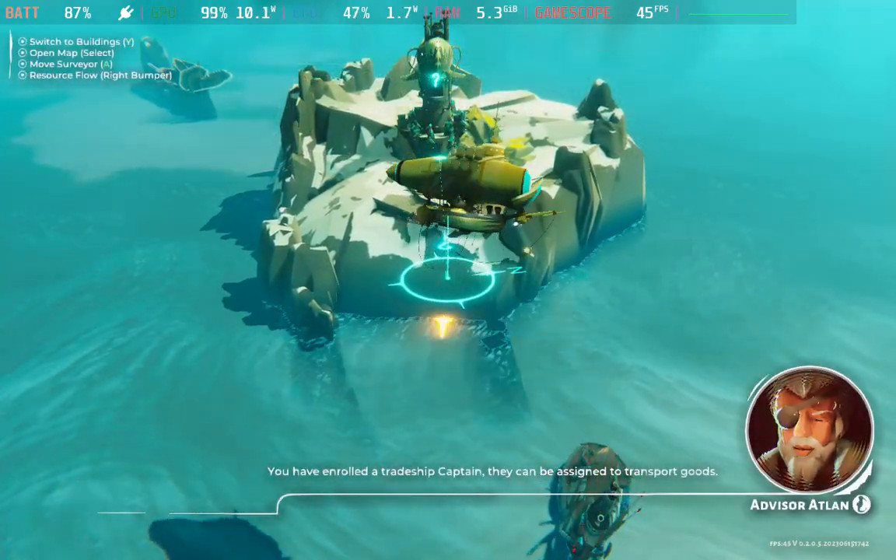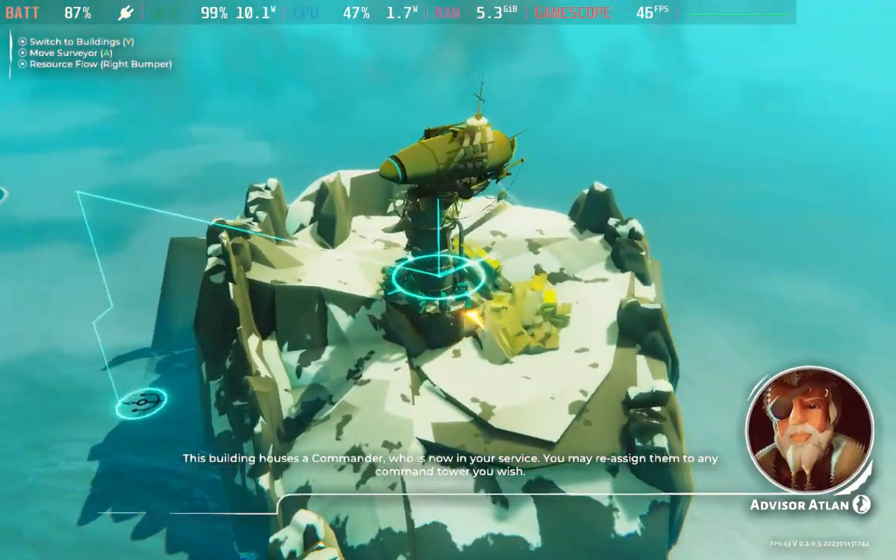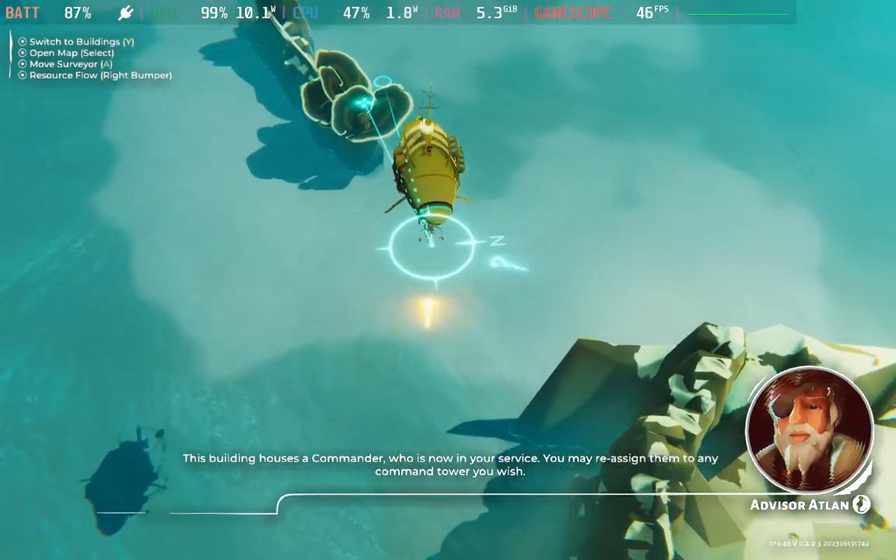You have enrolled a trade ship. This building houses a commander who is now in your service. You may reassign them to any command tower you wish.